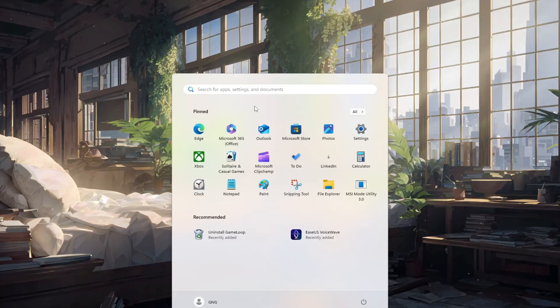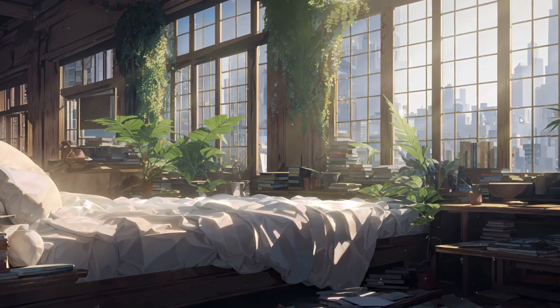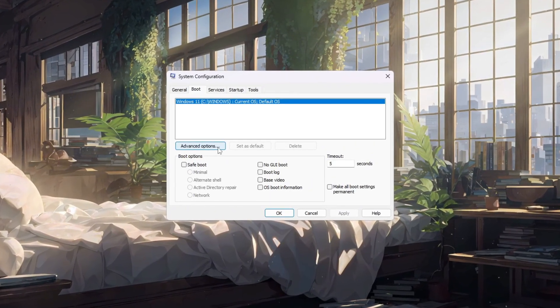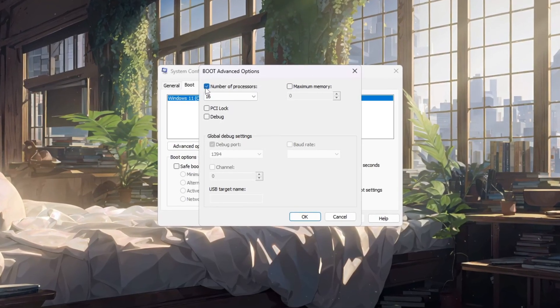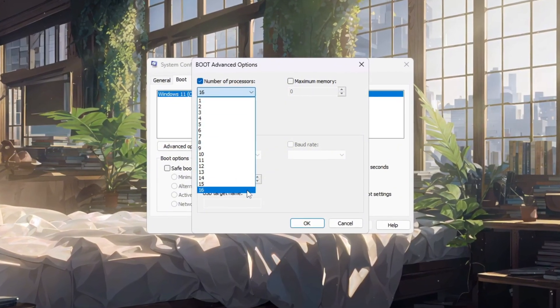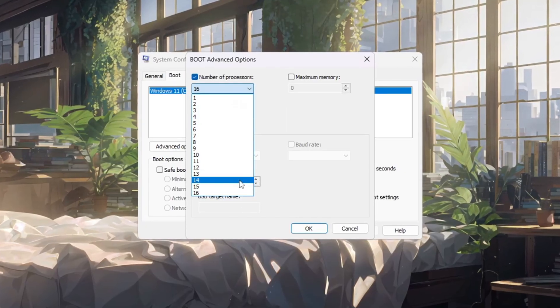To start, press the Windows key on your keyboard, then search for System Configuration and open it. Inside the System Configuration window, click on the Boot tab, and then press the button that says Advanced Options. A new window will appear on your screen. In that window, tick the checkbox that says Number of Processors, and then from the drop-down menu, select the highest number available. This highest number is the total amount of cores your CPU has.